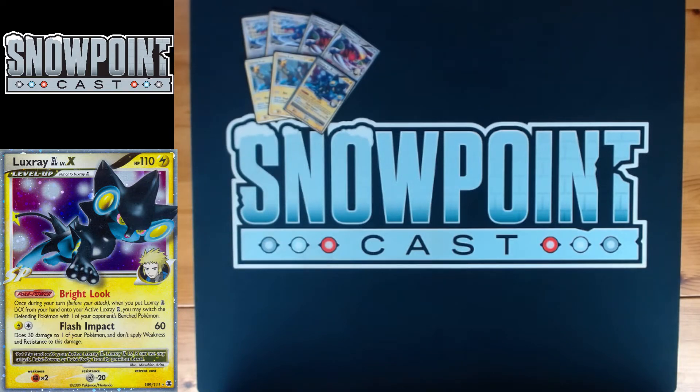Having that control over your opponent's board is really nice — it's another option late in the game to steal a prize, and it also lets you hit stuff for weakness. In the mirror, you can bring up a Garchomp and hit it for weakness with your Garchomp, using Earthquake to kill the basic Garchomp. You want to take out Garchomps because those are the real powerhouses of any SP deck, so being able to take that out is super important.